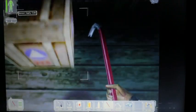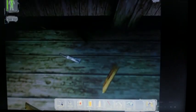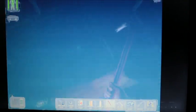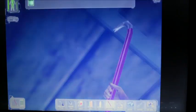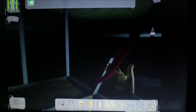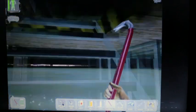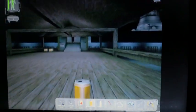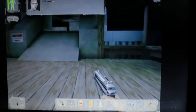Deus Ex was one of the first first-person RPGs ever — neither of us can think of one before it. It was a pretty innovative game. When I played it, it took about 40 hours to beat — just one run through, and you can get multiple endings. I tried to go through stealthily but my favorite weapon was the rocket launcher, so if anybody saw me and I got caught, I just rocketed them until there was nobody left in the building. There's an advantage to going through without killing anybody.